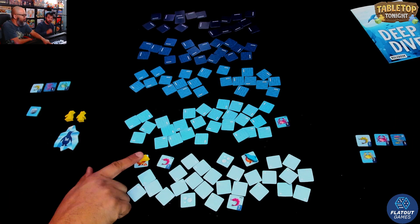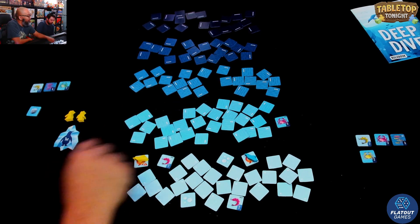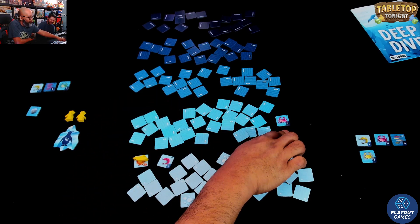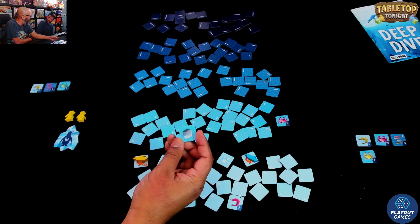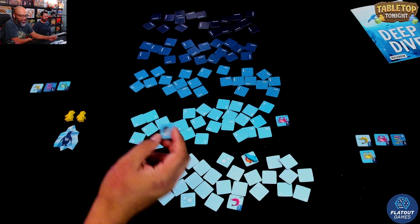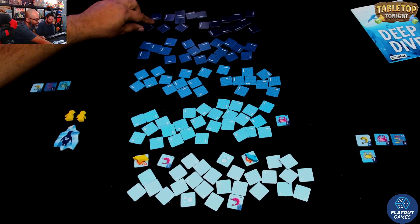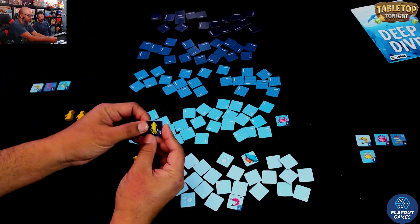My turn. I have a penguin here. I could just take that, but I want to dive as deep as I can. I'm going to follow this rock — I'm going to ingest this rock. You just take it, remove it from the game, and you go as deep as you want. I'm going all the way here. I've got a yellow squid for nine points.